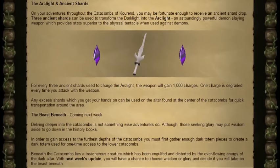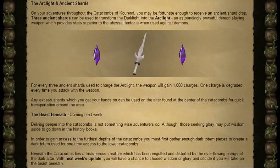Next, the Beast Within. The catacomb creatures will also have a chance at dropping pieces of Dark Totem. Once you have a full totem, you can spend it to go down into the lower catacombs, which will house a Demiboss. This Demiboss has been engulfed and distorted by the ever-flowing energy of the Dark Altar. Unfortunately, they haven't actually released this content yet, but it will be available for everybody next week, so keep an eye out for that.